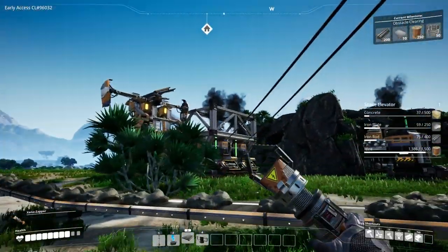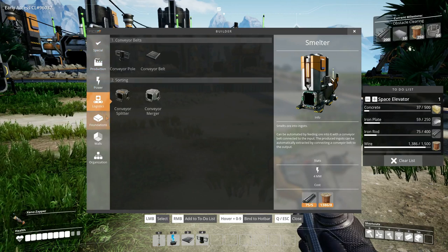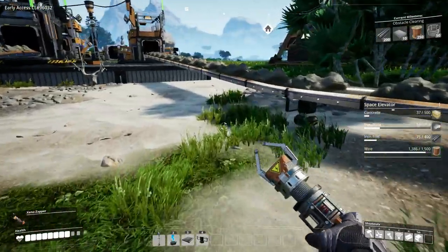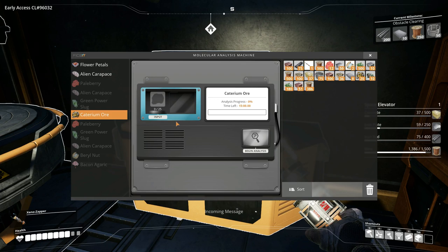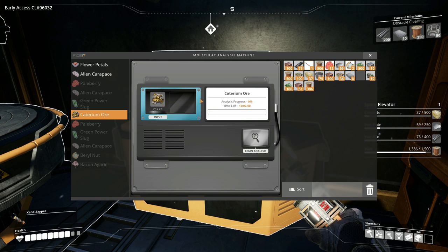We've basically got enough iron rods to make the space elevator right now — we're really close. So maybe instead of iron rods, this should be producing iron plates, since iron plates seem to be what's holding us back now. I'm going to switch this over to iron plates. It ain't pretty, but it seems to be working. You know what we can build now — a lookout tower, I think. We haven't unlocked that yet, but we will. Has our MAM finished its research of the bacon? Let's check.